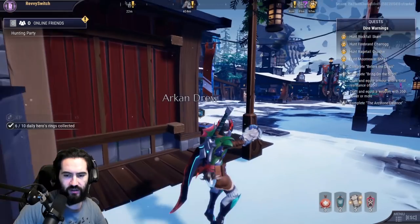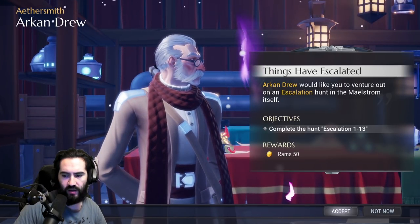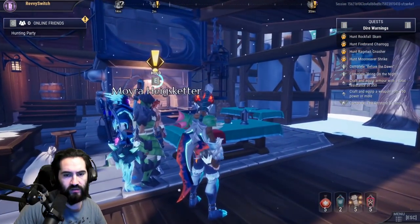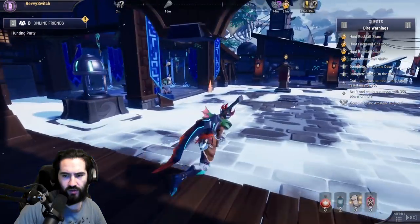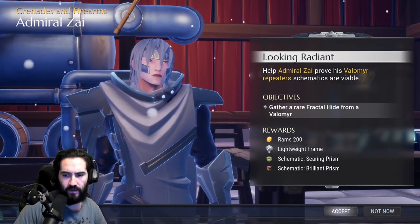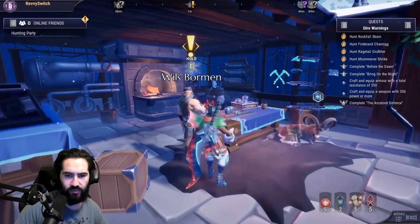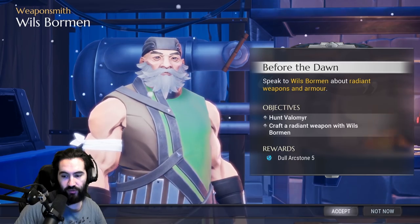We just started a new chapter, so I need to go around and pick up all the brand new quests. This is where escalation starts opening up — we've got to get to 350 to partake in that. Arcstone defense — dull arcstones, that's just the arcanite for Dryers. Get a rare fractal hide from Valamere. This is also where we fight Valamere for the first time and Rift Stocker. We'll be doing Valamere first, before the dawn hunt Valamere, and craft a radiant weapon.